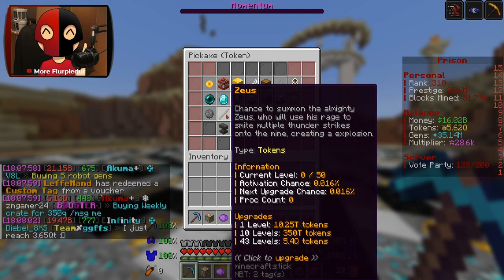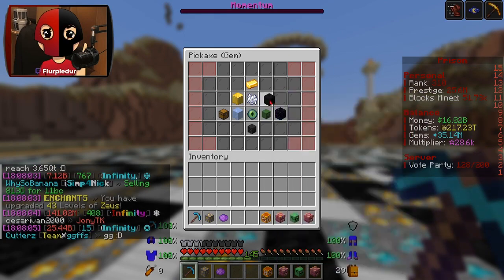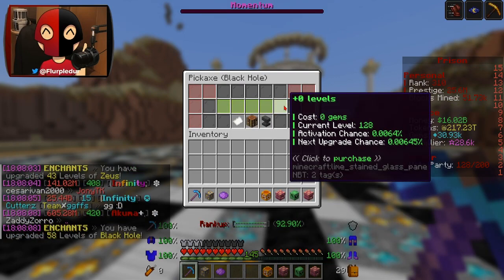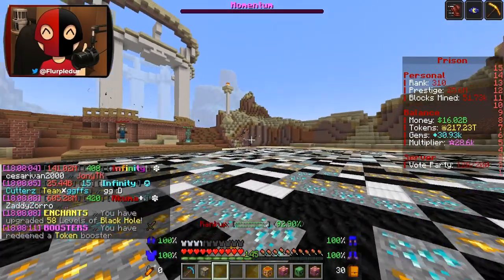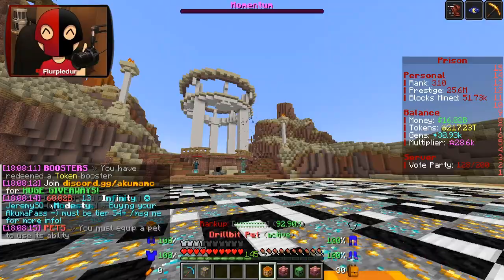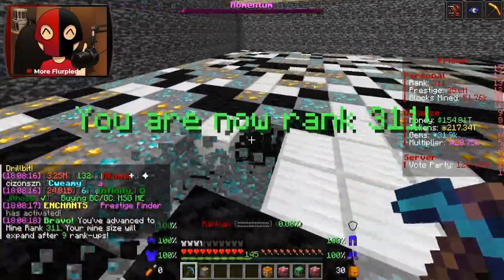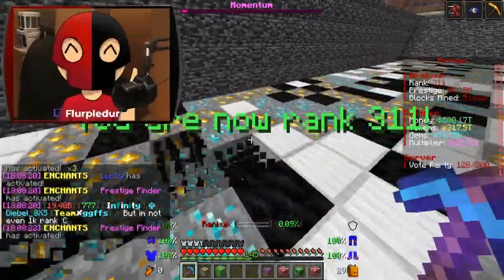I'm going to go for Zeus because I can get 43 levels into it — that feels like a good use of my tokens. And then I'm going to get 58 levels of Black Hole, putting it at 128. We'll start with the very left pet. We're at rank 310; to hit 100 ranks I need to get to 410, which is going to be very difficult.